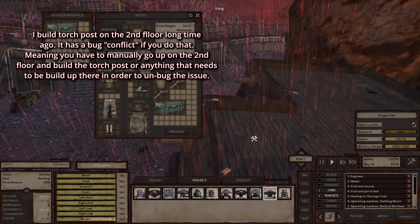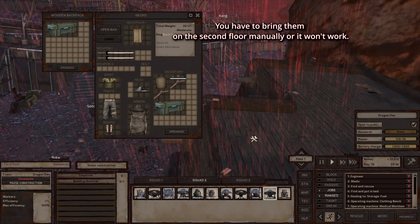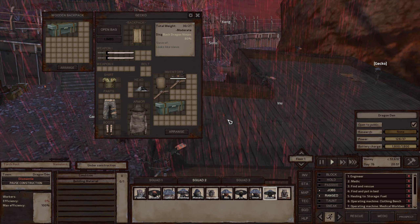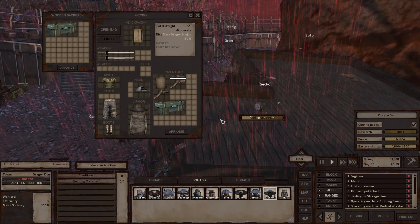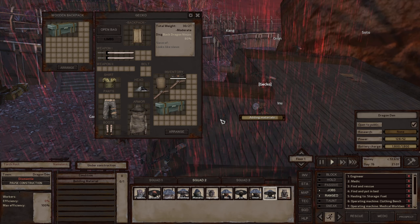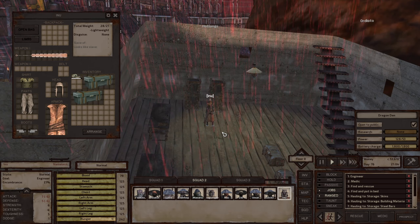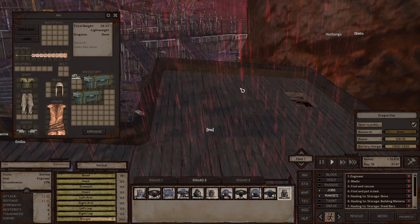I'm going to click this character and see if he'll build it. He's not building it - let me make him come here. There's a conflict; I don't think you can put a torch post on top there. There we go - now he's doing it, he's building it. Inu is doing the same. I have another one somewhere - there we go, I'm going to tell her to come on top here.